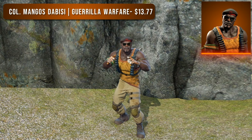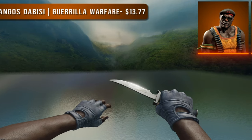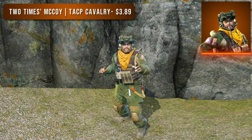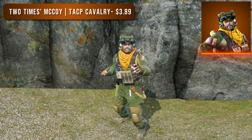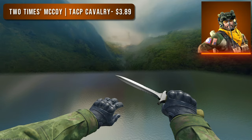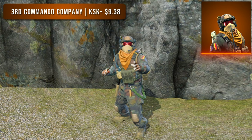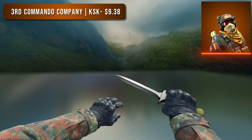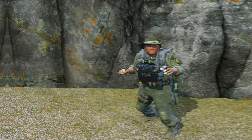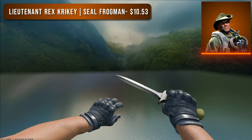Bear with me on the CT-side agents — there weren't that many great options. First is Two Times McCoy TACP Cavalry, one of the only CT-side agents with orange clothing. He has an orange bandana around his neck but sadly camouflaged green sleeves, so if you care about sleeves this isn't for you. Second is Third Commando Company KSK, also with an orange bandana but camouflage arms with a bit of red. For the third option, Lieutenant Rex Crikey SEAL Frogman is the most expensive but the cheapest sleeveless CT agent, so he's great for a clean first-person look.